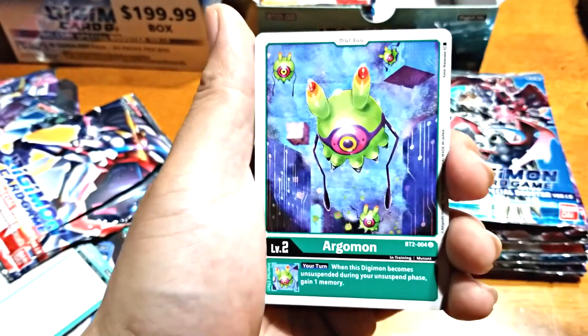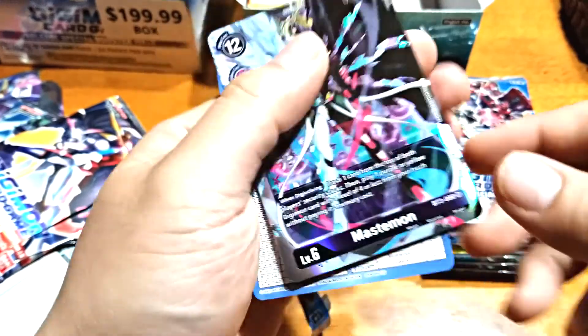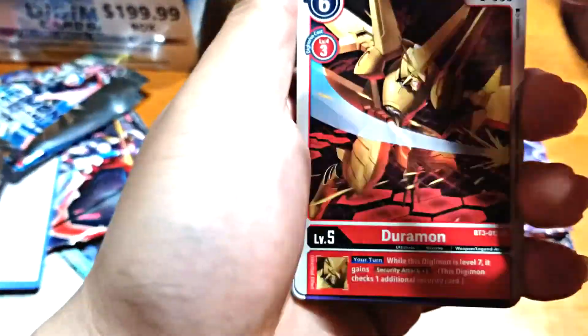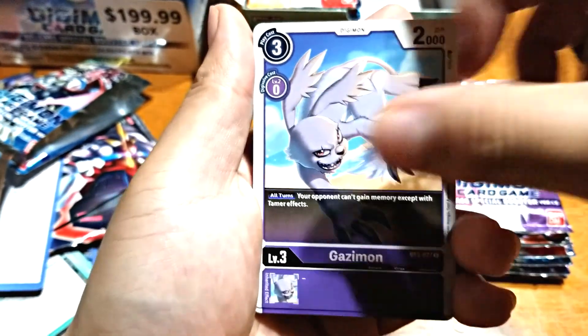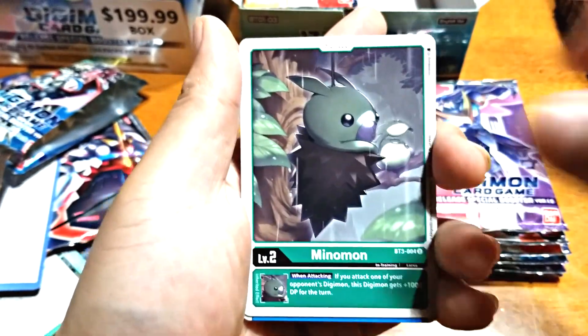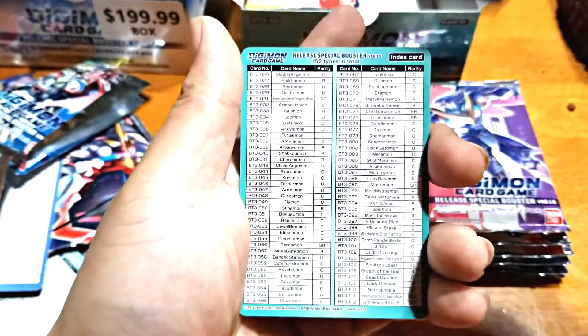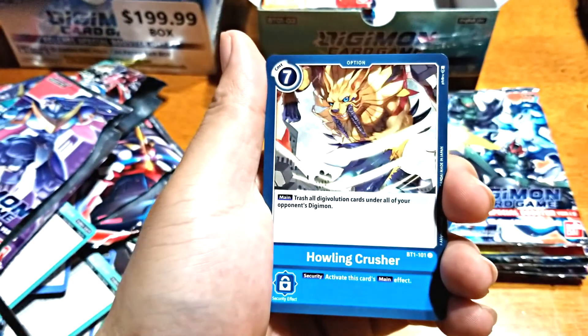The All Force one — for All Force, yeah. I wouldn't mind seeing All Force, that'd be tight. Argomon, Argomon, Zudomon, Brave Shield — Mastemon! We're hitting good SRs. SRs in this set aren't too bad, except for — yeah, he who should not be named. Beast Mom, A Delicate Plan, Testament, Eosmon — we have more meta Eosmon. If you want to do an Eosmon deck, it's gonna be cute. Howling Crusher.